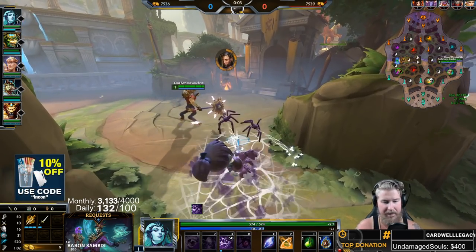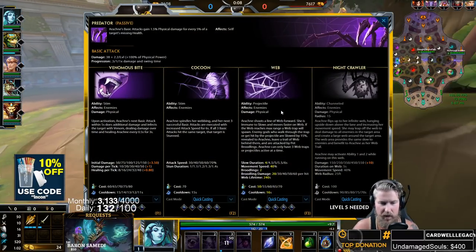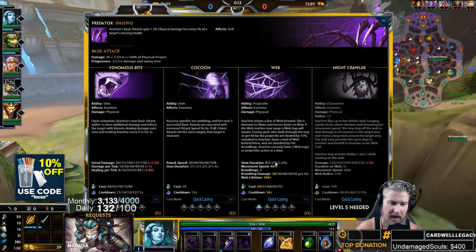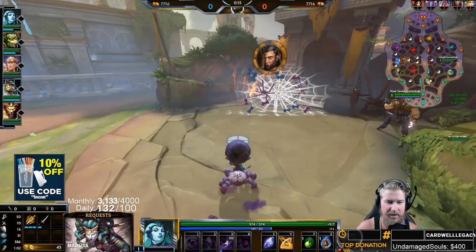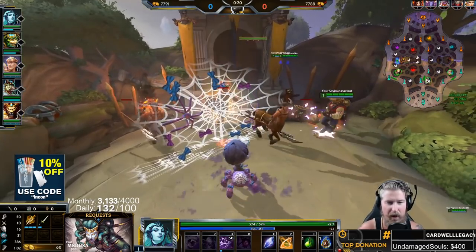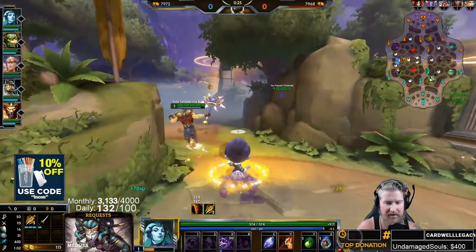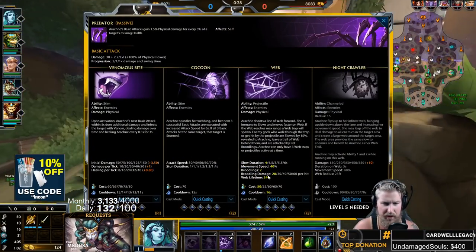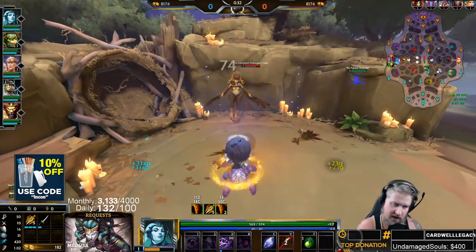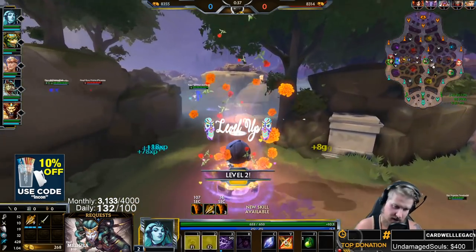You can have three webs out on the map at the same time. If you cast a fourth, it will start removing your previous webs starting with the first one. Your web is a four-second duration slow that increases your movement speed by 40%. When it attaches to somebody it leaves a web trail behind them — that's where you get the bonus movement speed. It also summons two little broodlings that do damage, and as you rank up the ability the damage increases.